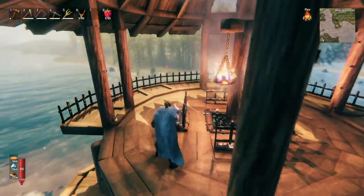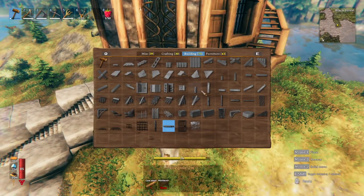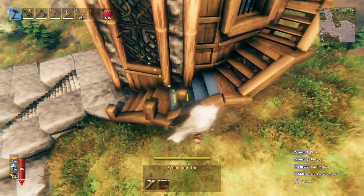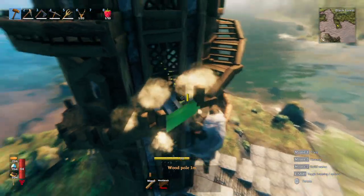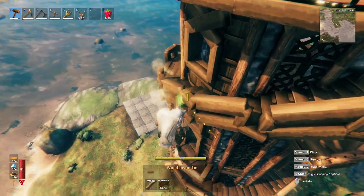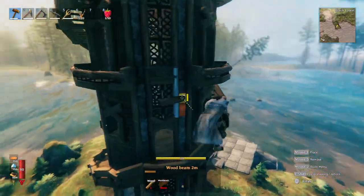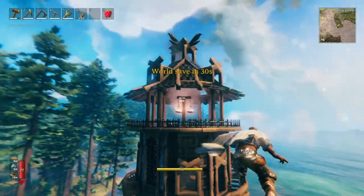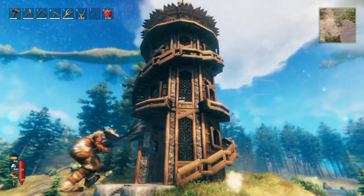Yeah, something like that I think should work. I'll do the railing all the way up, just line it with some beams. Okay nice, now we have a railing going up and around with our stairway. I like that. So I think we have the base structure of the lighthouse in — we might do a couple tweaks here and there later, but basic construction is done.